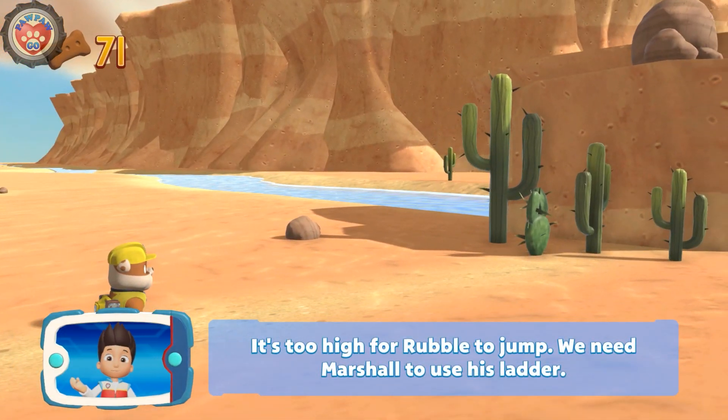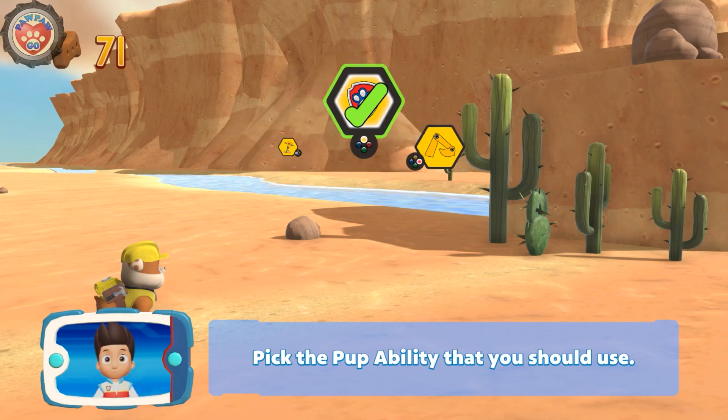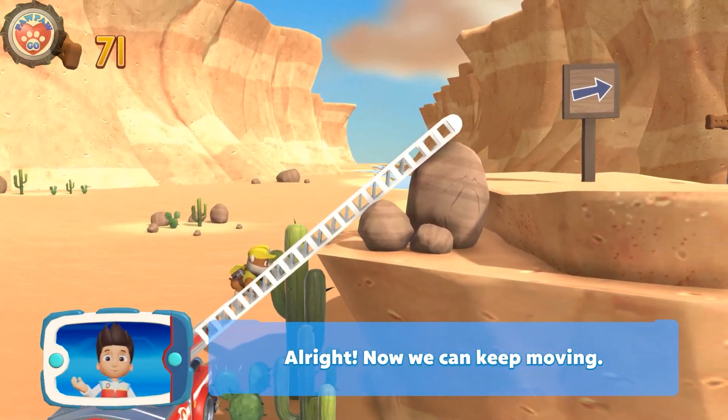It's too high for Rubble to jump. We need Marshall to use his ladder. Pick the pup ability that you should use. All right, now we can keep moving.